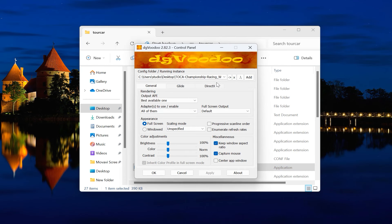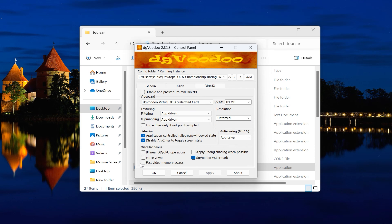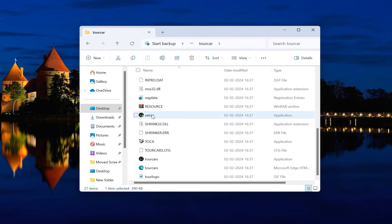Open the DGVoodoo CPL, click on the DirectX tab, and make sure that you check the option Fast Video Memory Access. Click Apply and click OK. Now launch the game and the game will run in color.